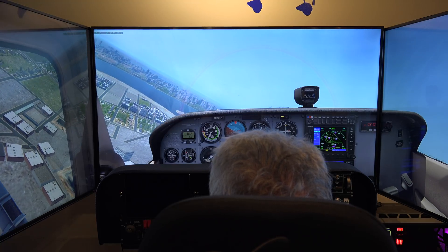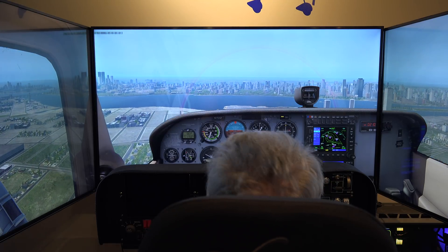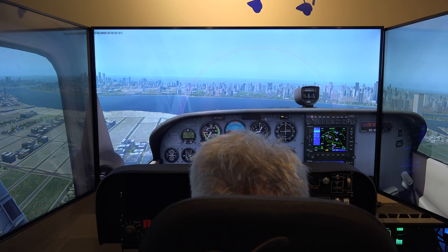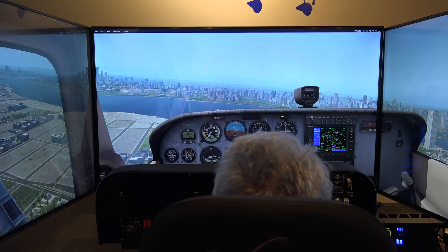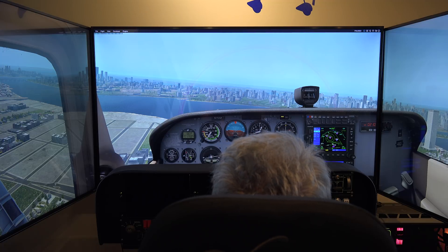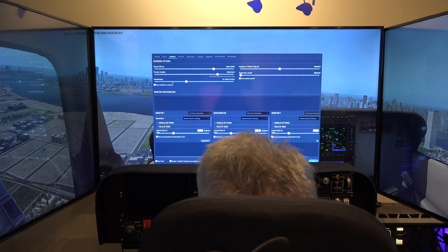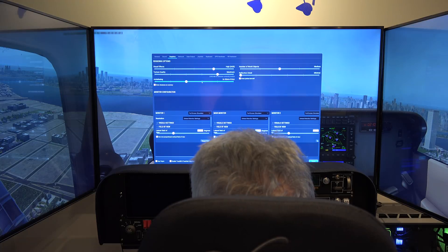Now we're at 36, 37, 38 — getting up there a little bit. So that gives you an idea of the performance hooked up to three 4K displays. Kind of your worst case is going to be about 30 frames per second with your objects on medium, and maybe 25 if you have them on high. One more thing: the anti-aliasing is in a sweet spot. If I go down one notch on anti-aliasing, it really doesn't make the frame rate go up, but if I go up on the anti-aliasing, it does make it go down.